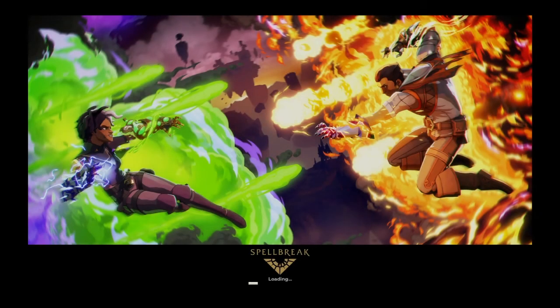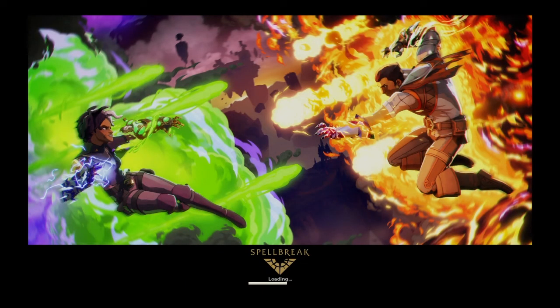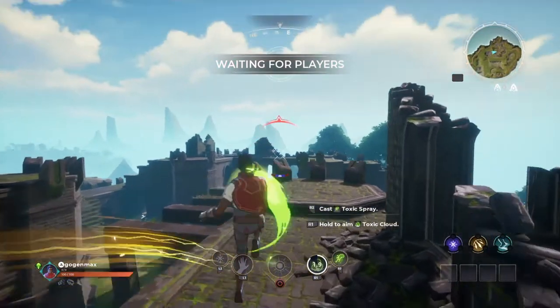I normally go for poison and fire, but this round I'll be going for lightning and poison. If you shock the poison clouds with lightning it'll cause a massive AoE effect, which will shock and poison you, locking you in place for more poison — it's simple but effective.